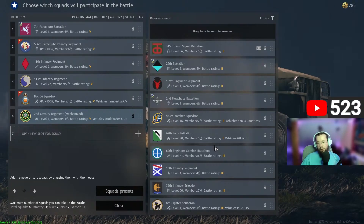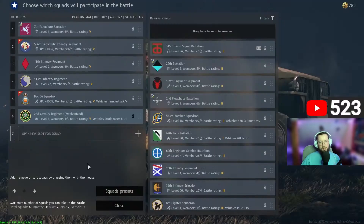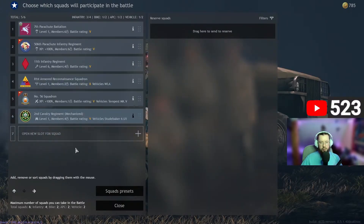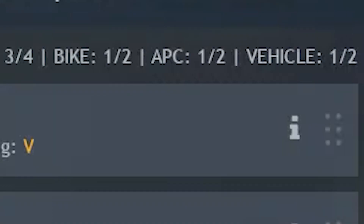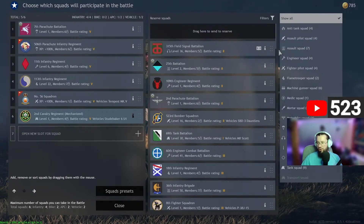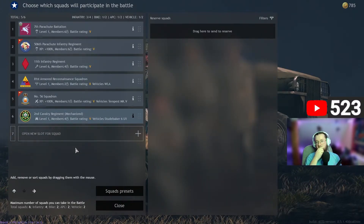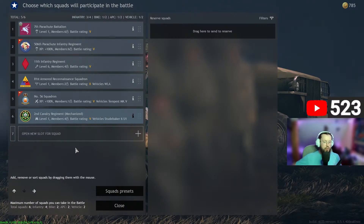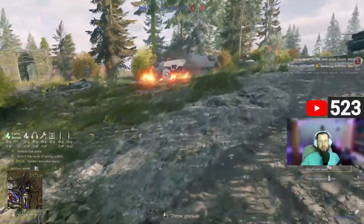There were some inconsistencies with APCs in the test server. In squad lineups they did take up the vehicle slot and their dedicated APC slot, which doesn't seem right. If you have a premium account and can bring out six squads, you should still be able to bring out a tank, a plane, and an APC since it has a separate dedicated slot. We tested it with a motorcycle — you can take out a tank, plane, and motorcycle squad at the same time — so the APC allocation in squad lineups still needs to be fixed.